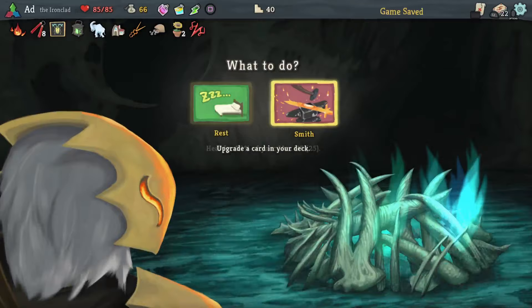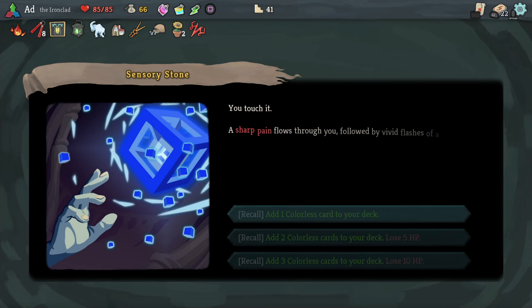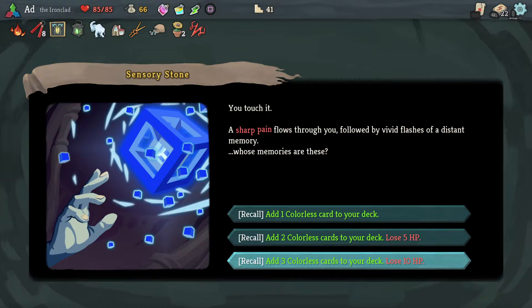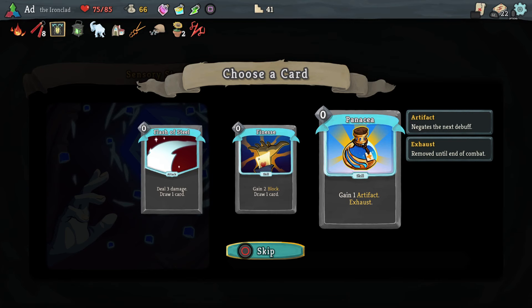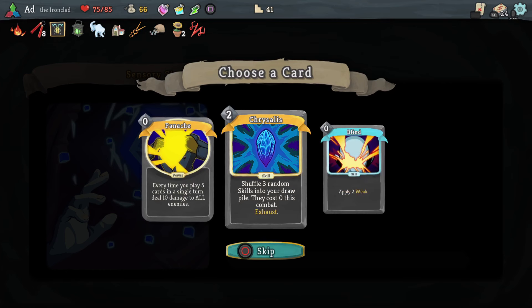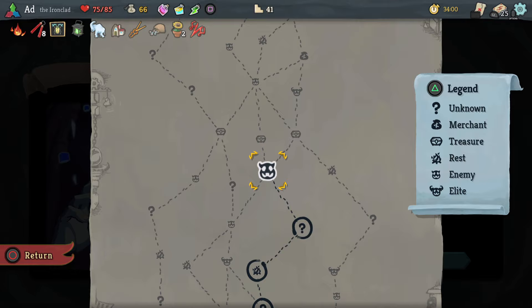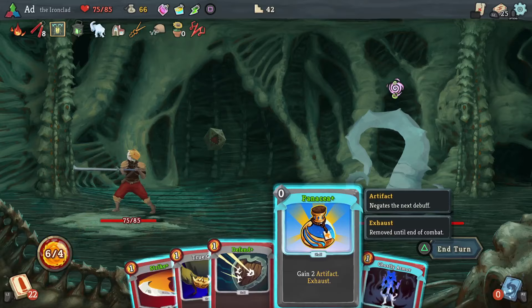Let's get an upgrade — we'll upgrade Metallicize. I really want to upgrade True Grit, I just keep overlooking it. Let's take 10 damage here and observe what colourless cards we can get. Panacea is just impossible to ignore even though I did want the block. Finesse — fantastic. And Panache — every time you play 5 cards in a single turn it deals 10 damage to all enemies. Or do I want Blind, apply two weak? Let's go with Panache, because over the course of a long fight it can really put out a lot of damage. Now we've got a 25-card deck, so let's just play these colourless cards.